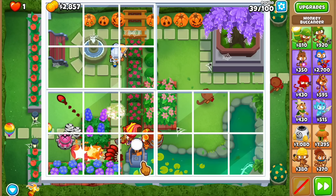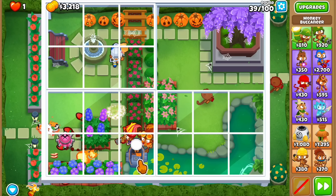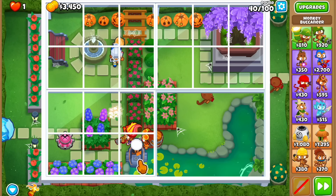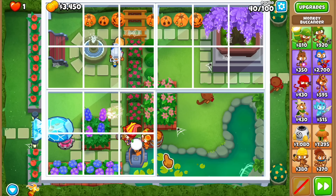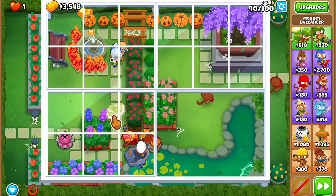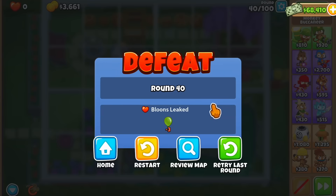Have you guys noticed the changes to the aircraft carrier since this new update dropped? I feel like it's a 20% nerf but it might not matter given how good this tower is. Let me use the cocktail to stall — the cocktail is still in the flowers, but is this going to be enough? We're not defending the small bloons.